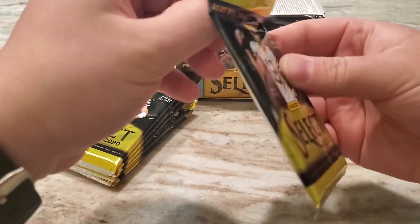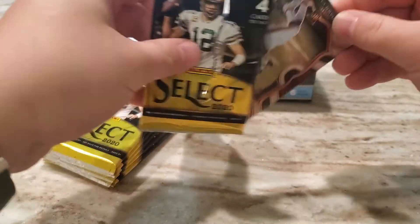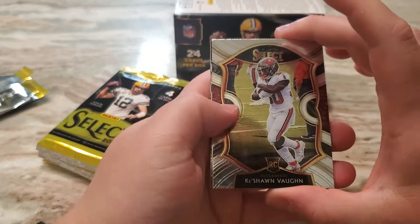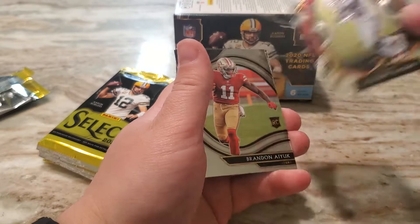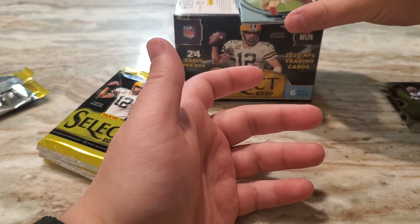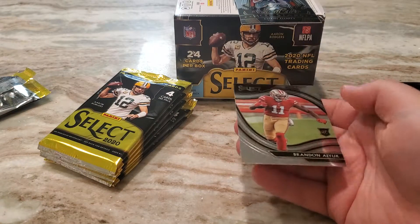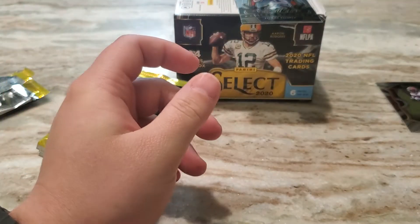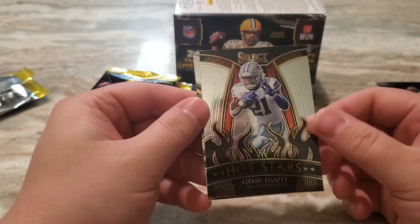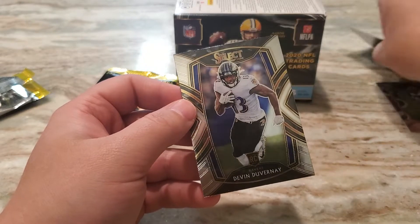Let's go ahead and bust right into pack number one. So Keyshawn Vaughn — I actually feel like he might have been the first card I got in my last box break. It's a concourse level. A Brandon Iyuk, that is a field level rookie, so that's pretty cool. The field levels are definitely the cards that people are after. We've got a Zeke Elliott Hot Stars and Devin DuVernay — so three rookies in that pack. That was not bad at all.